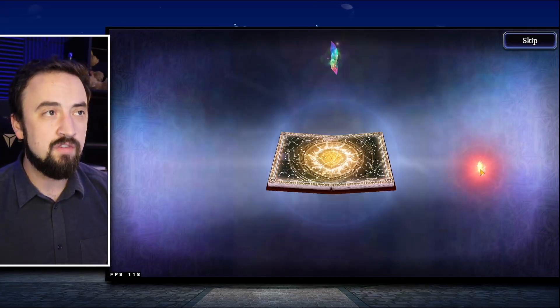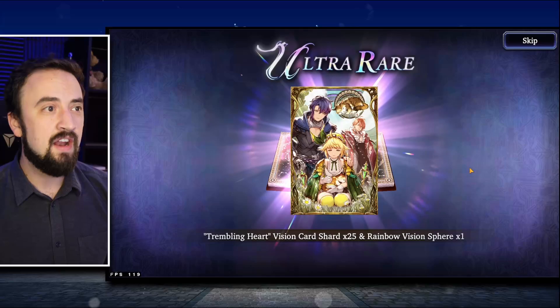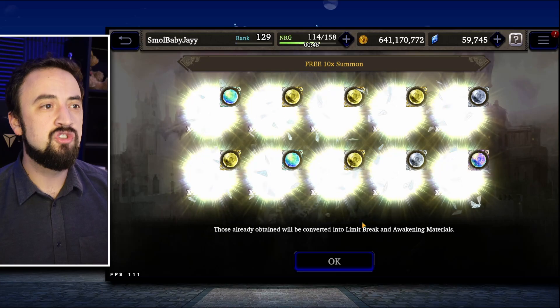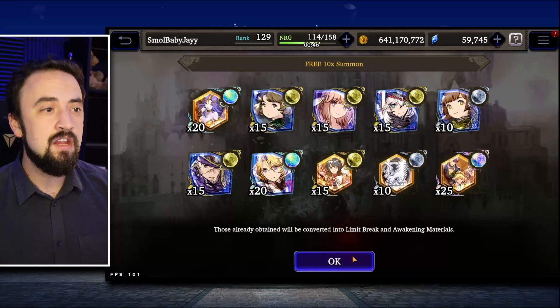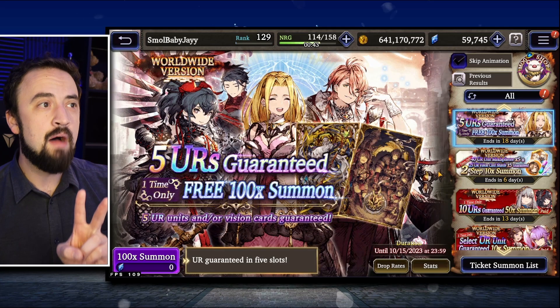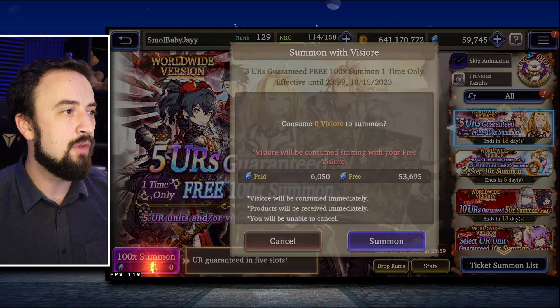I also have some select vision card shard tickets that I've just been sitting on — Trembling Hearts. I have select vision card shard tickets I can use if I pull a vision card that's either light or ice. I'm also building sword red mage teams and stuff like that.